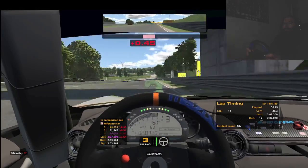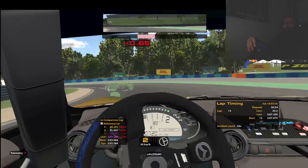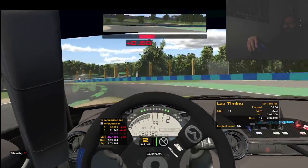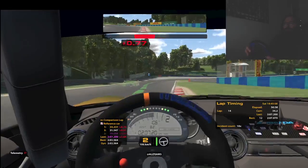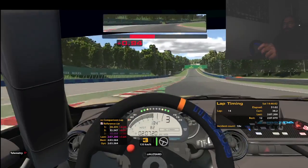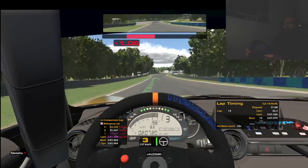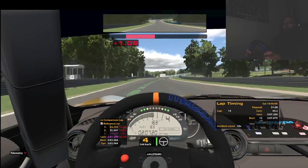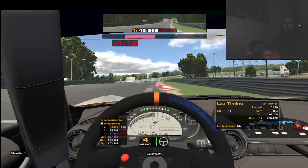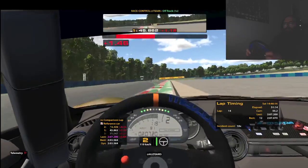The tires get — the left front gets really bad. So if I can do anything to protect the left front better... but you don't really have those options in this car. I could knock the camber down — that would probably help a little bit. Split one — slower 0.4 seconds.